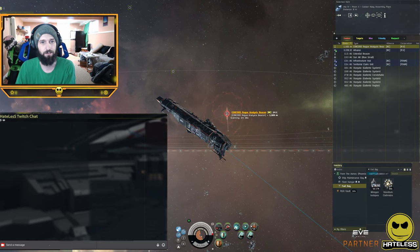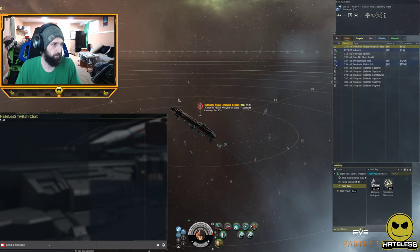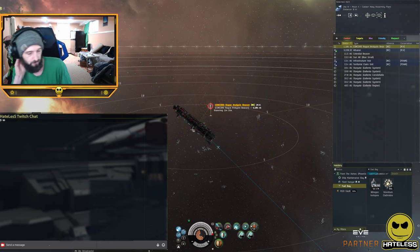We got another tick — 87 million ISK and then 54 in the bank. The bank was empty when we started, so that was a really, really nice tick. 86 million ISK on the first tick is really good. I think we got something similar in the Revelation, but the crab was nowhere near as progressed.